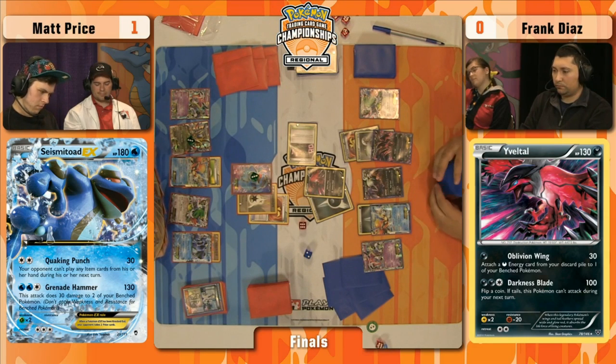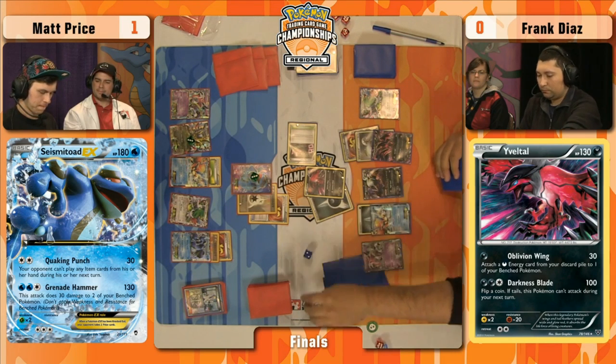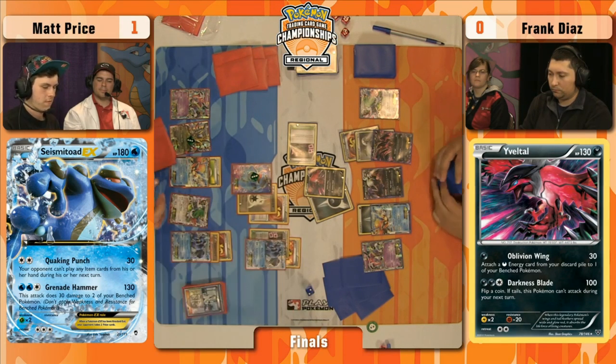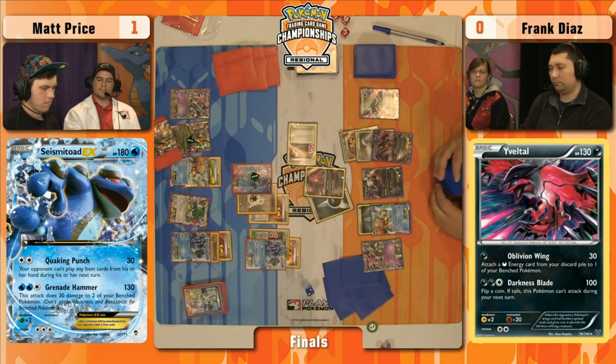We see Colress for 10 on Matt's side. He'd like to see some of those energy discarding cards to start applying pressure on Frank. Enhanced Hammer would be huge here — knock off that Double Colorless on the Evil Tall EX on the bench. He does play two copies of Enhanced Hammer. Matt Price has again taken an early lead with quick Quaking Punches. He plays another Ultra Ball, gets rid of Viridian City Gym and a Seismitoad EX — feels like he probably won't be able to use those at any point. He's just burning cards he doesn't want to see again — trying to thin his deck of cards he doesn't want to draw later.